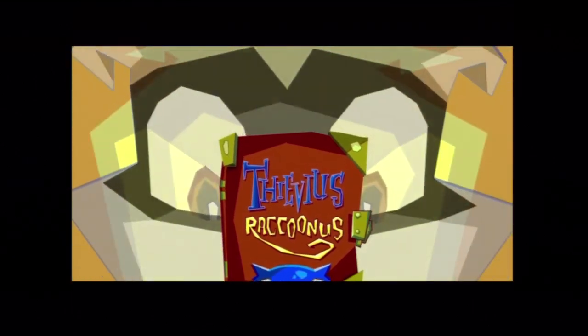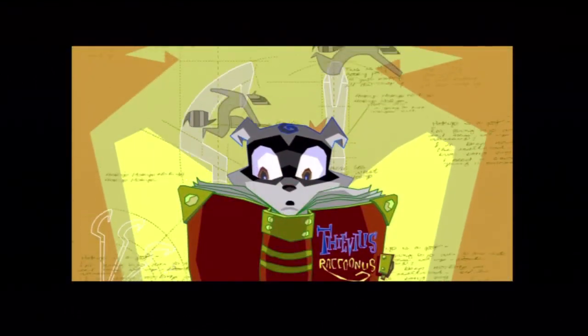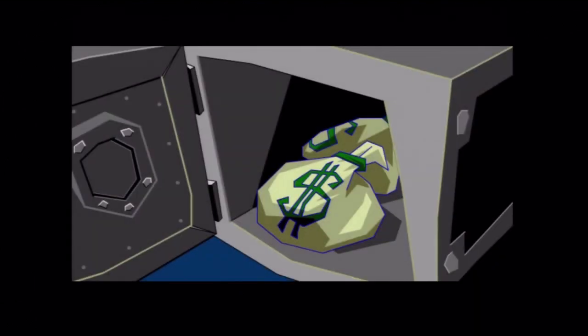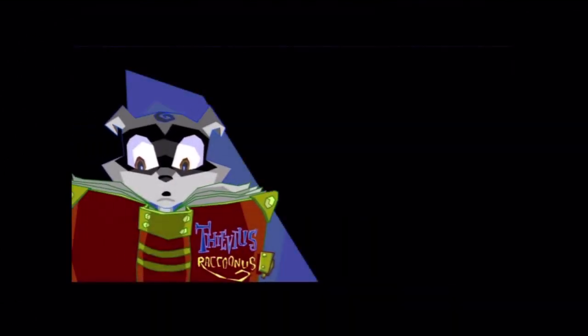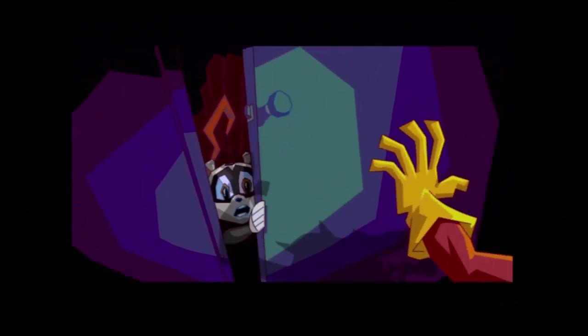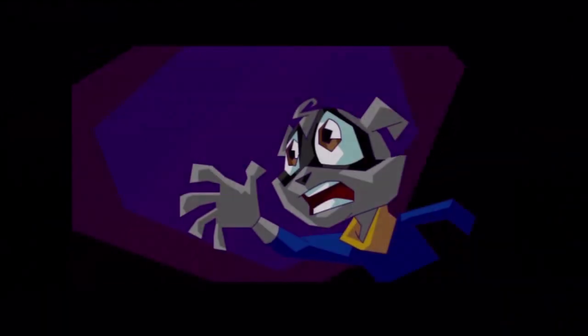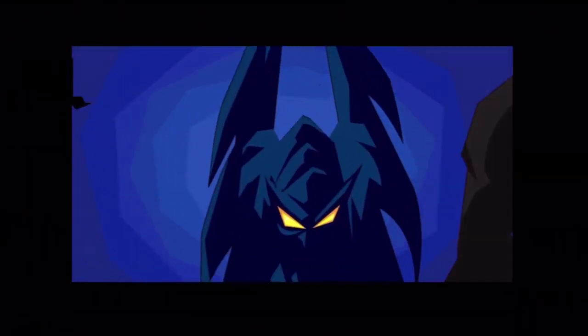Sly continues: 'Anyone who read it learned to be especially sneaky, which is why we specialize in stealing from criminals. After all, there's no honor, no challenge, no fun stealing from ordinary people. You rip off a master criminal, and you know you're a master thief. On the night I was supposed to inherit the book, five visitors came unannounced to our door. My father fought to protect us, but the Fiendish Five overpowered him and found the Thievius Raccoonus. They tore the book into five pieces and split it up, each villain disappearing to the farthest corners of the world.'